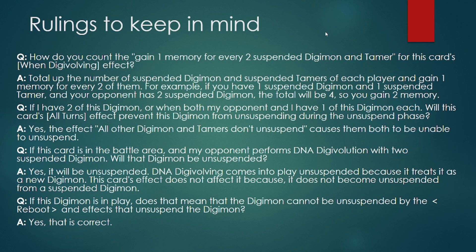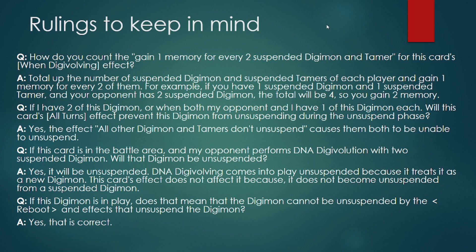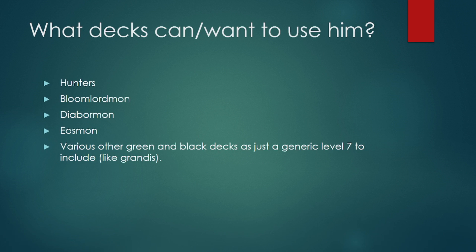I listed out the Q&A about all of the specific rules on Quartzmon, so feel free to read up on that at your leisure. As for other synergies I listed, he can just be played in a lot of decks that can best utilize him not only mechanically but color identity-wise as well. The decks that can actually best utilize him include a decent amount: Hunters, Bloomlord, Diaboromon, Eosmon, and various other green, black, or white decks that can just use a good generic level 7.